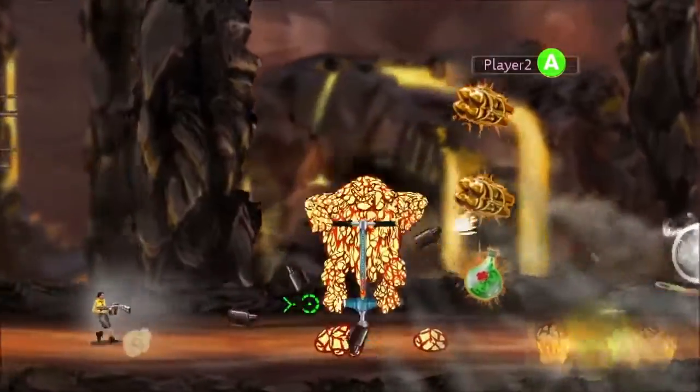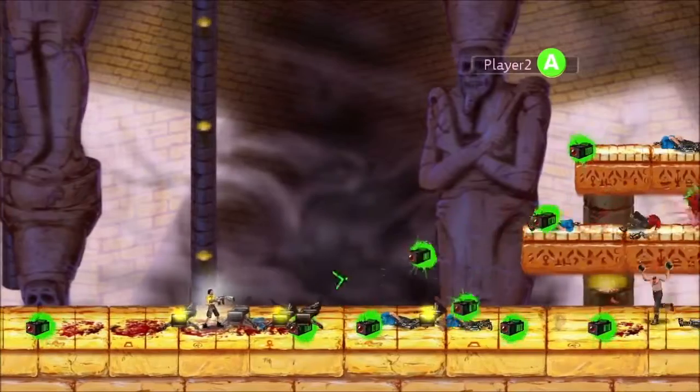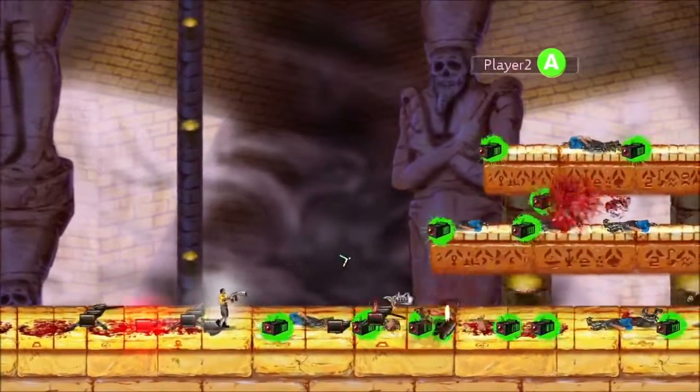In small encounters you can spam the trigger, firing lots of turrets for a quick burst of support, or you can charge them for a while to back you up longer during big fights.